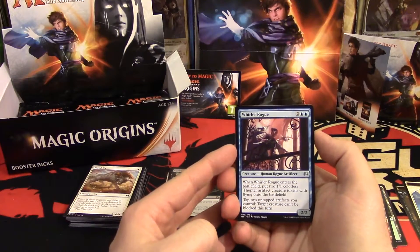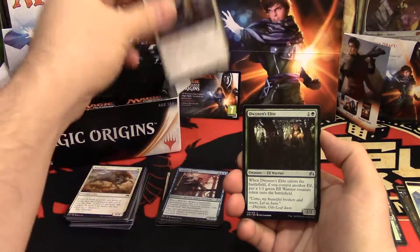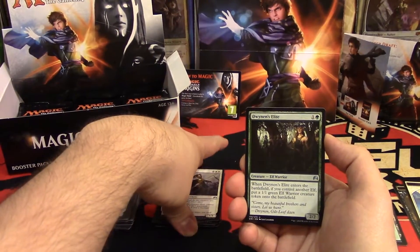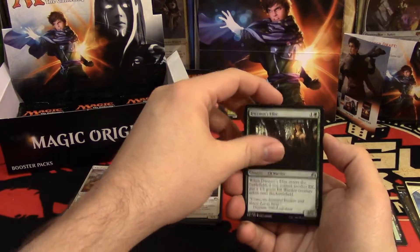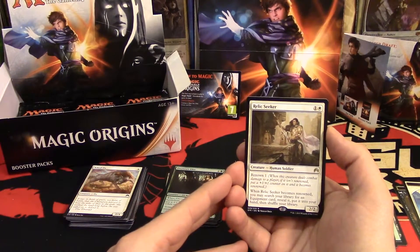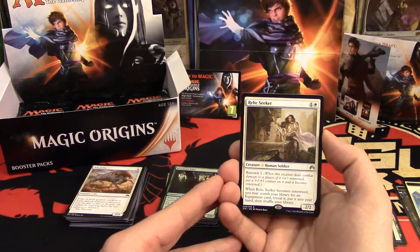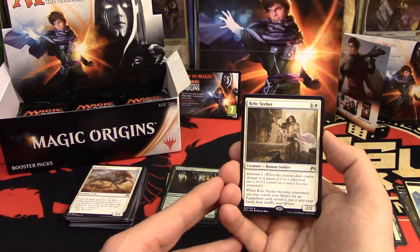Beans is excited — let's see if we can continue that excitement. Whirler Rogue, War Oracle, no foil planeswalker. Dwynen's Elite and a Relic Seeker. This was the buy-box promo so he's not worth too much, even though he's a pretty cool card.